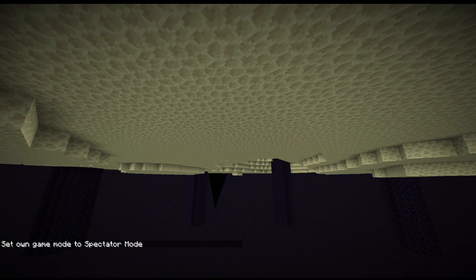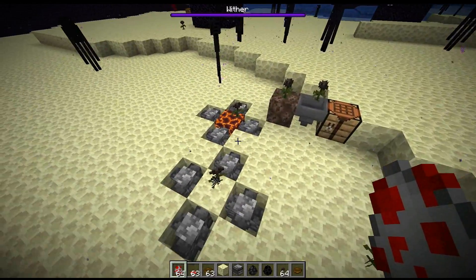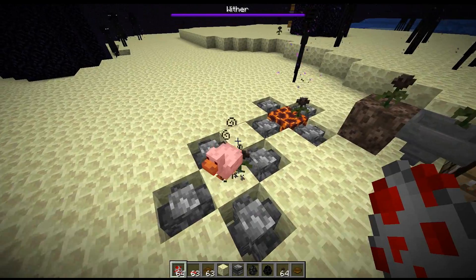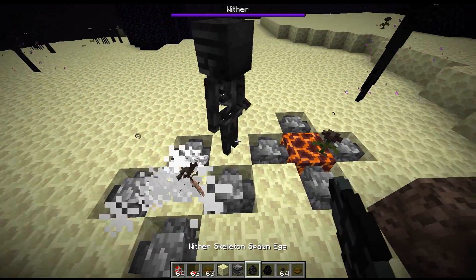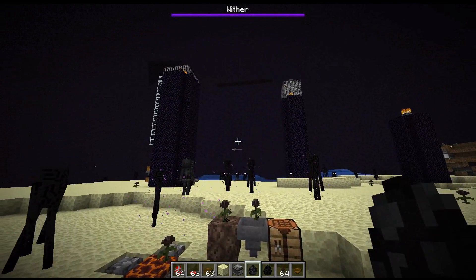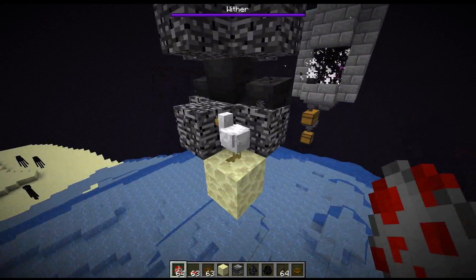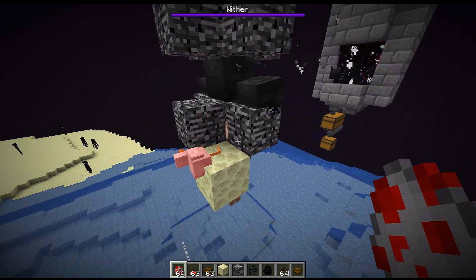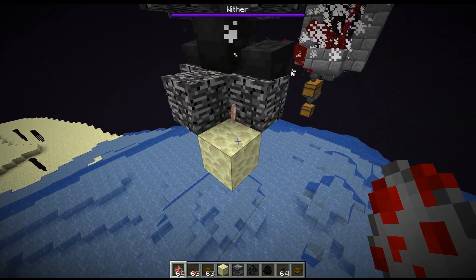We tried to get the wither rose by using other means besides the wither, but it seems that using the wither rose itself doesn't work, and using wither skeletons to inflict the wither effect doesn't work either. It seems like the wither has to actually kill the mob to produce a wither rose, and it seems that it can't just be the wither's explosion damage — it's not creating any wither roses in that situation.